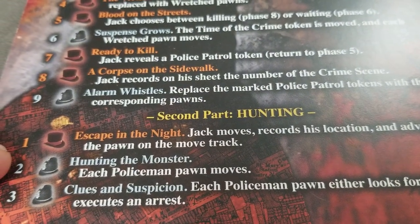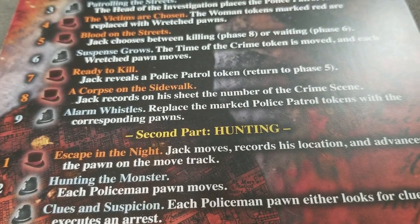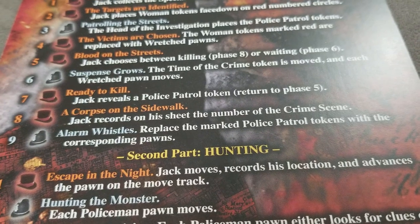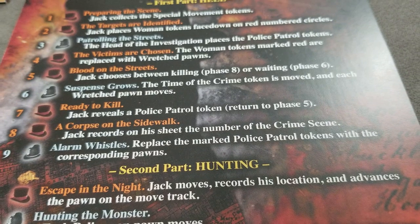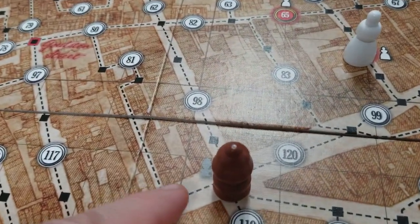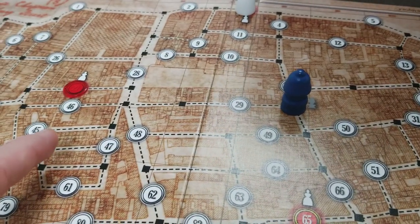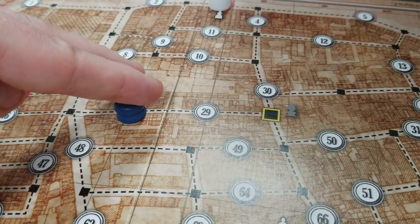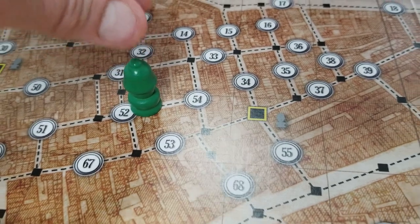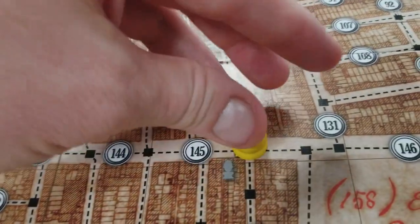Step two of the hunting phase: the patrolmen get to move and hunt the monster. Starting with the head of the investigation, each policeman pawn moves up to two crossings — the black squares — ignoring the numbered circles. A policeman cannot end his movement on the same crossing as another policeman pawn, but they can pass through. Each officer moves in clockwise order, strategically closing in on the scene of the crime.